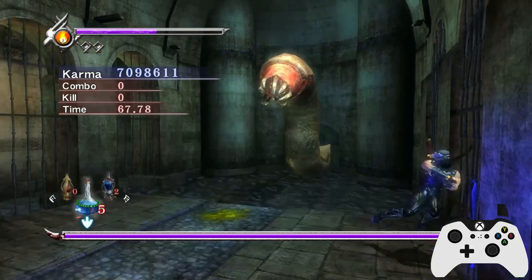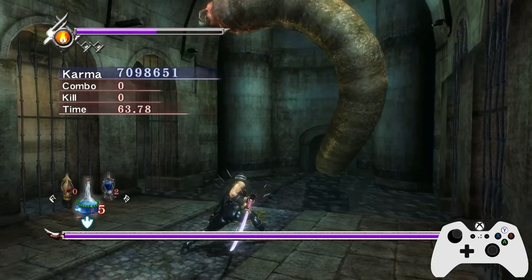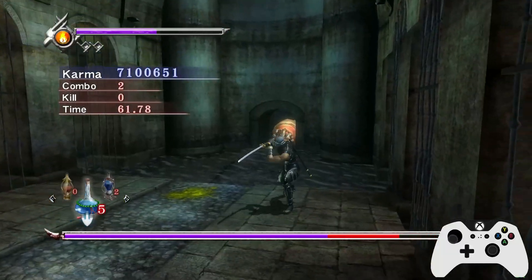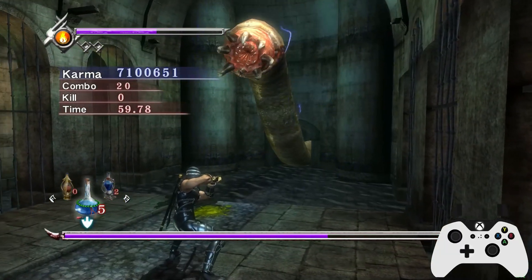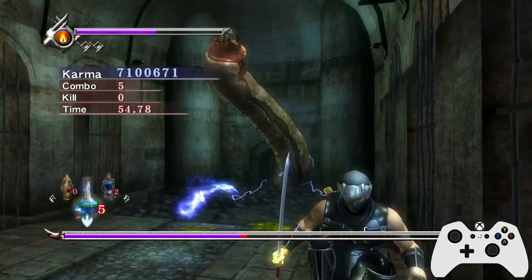Just wait for this guy. You can just charge ETs here. Wait for him to go back in. So as long as you're about halfway here and you're facing him, you'll get that double-connecting ET, and as you can see, that does a lot of damage.